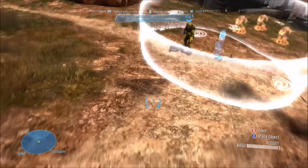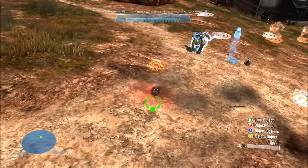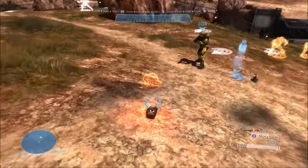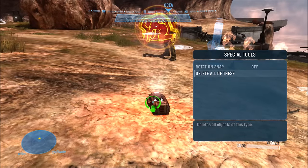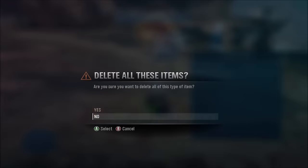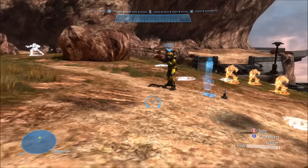So what you want to do is spawn with a regular armor lock, have someone else pick it up and spawn another one. Then have the other player activate armor lock and keep holding it, and while they're doing that, delete the other armor lock that you have.